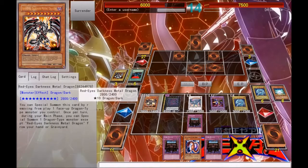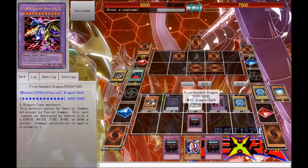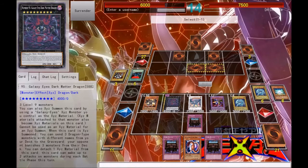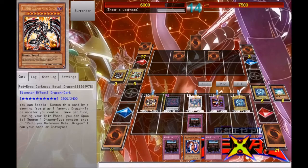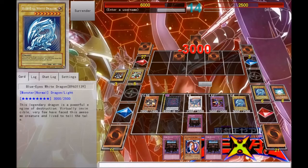We've got a lot of damage on board right here — 2,800, 4,000, and you can attack two monsters with Dark Matter Dragon. You can't attack directly twice, you can only attack two monsters. We've also got 2,500, 5,000, and 3,000. So Dark Matter Dragon attacks both of those monsters, and then we can go in and attack for game. We'll attack with Five-Headed Dragon first, and then because it's a Blue-Eyes White Dragon deck, we'll let Blue-Eyes White Dragon finish him off.